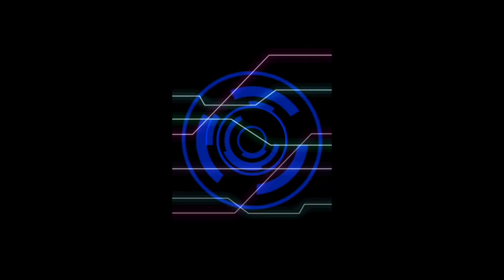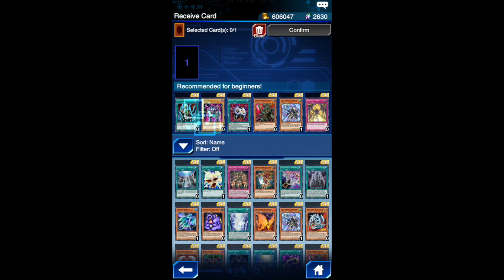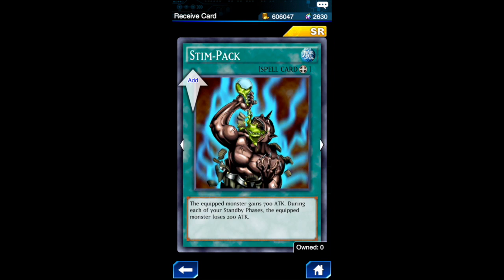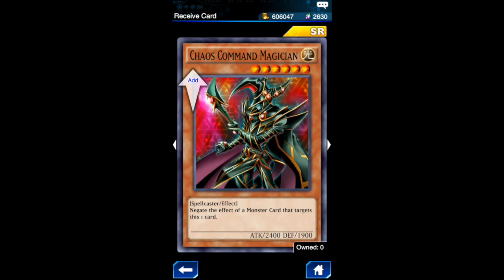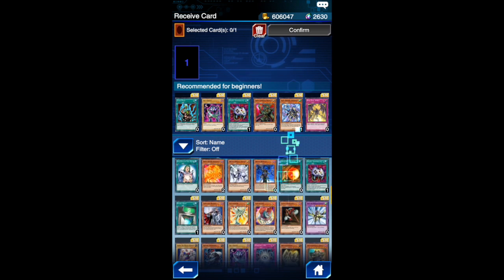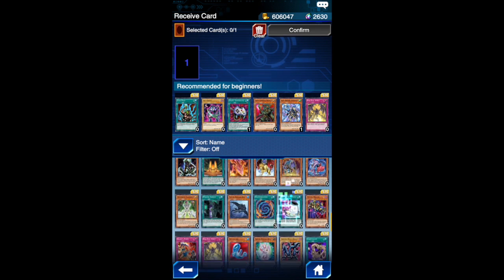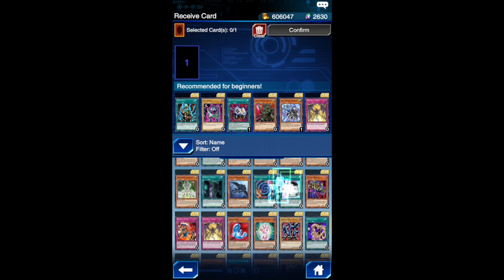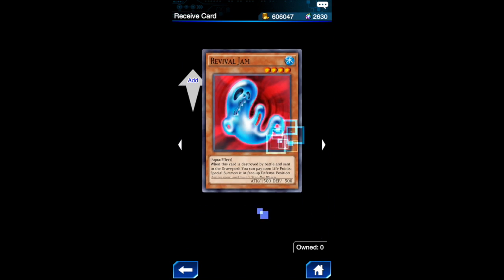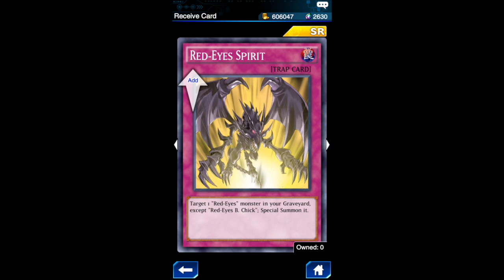And here are the super rare cards — there's enemy controllers here, so if you want to get a few of them, do that. Gilgarth, pretty nice card. Stimpak. So they did make a lot of really nice cards that are easily available now. Some polymerization, Survival Jam. And Red Eyes Spirit — that'd be really awesome for a Red Eyes deck.